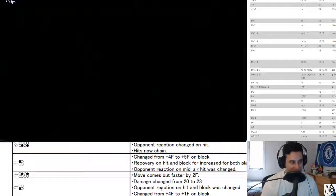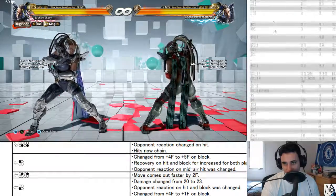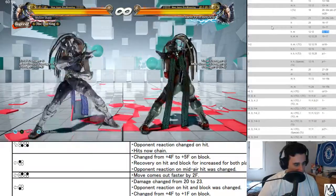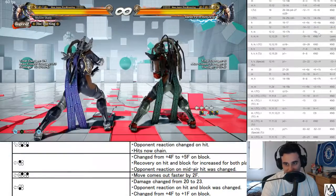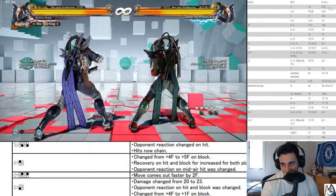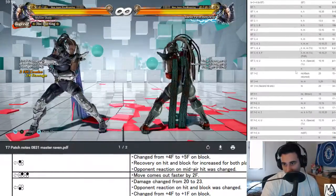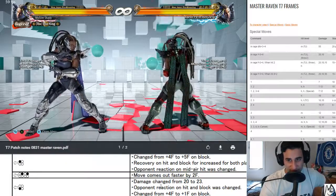Back two two comes out two frames faster — very nice. That means back two two is 13 to 15 frames — this is a 13-frame punish. Now you're able to go into the back turn mixup out of this. In back turn this is plus eight, and it puts you in guard state. Her fastest back turn move is nine or eight frames, so you're able to do stuff like back two two into mixups. Crazy, that's a crazy good change for her.